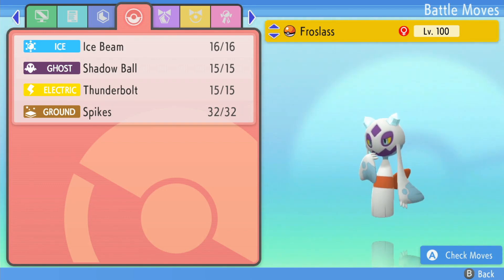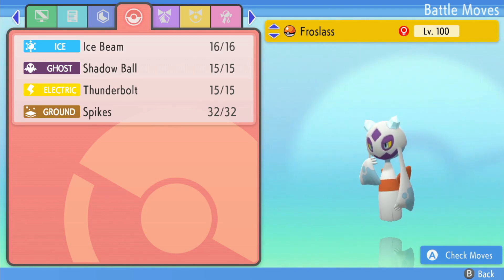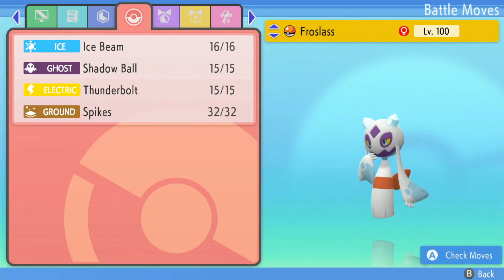Today we went to look for some randoms in random union rooms to see if we could get a battle, and we did find one. It was a short battle, so I decided to do this team builder after the fact - but you're seeing it before the fact. Either way, we got Specs Frostlass - it kind of just goes in: Ice Beam, Shadow Ball, Thunderbolt, Spikes.